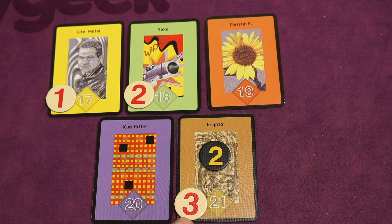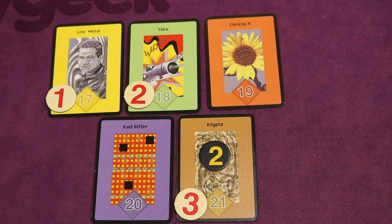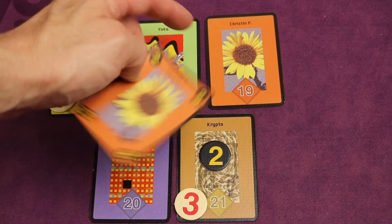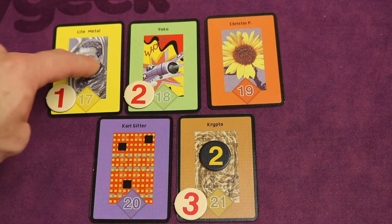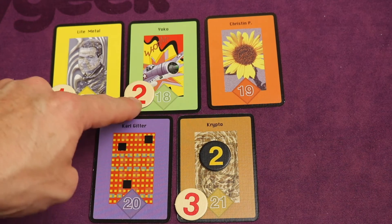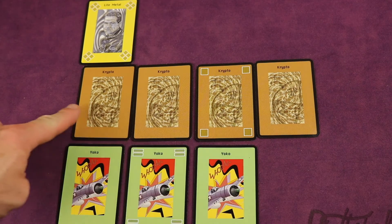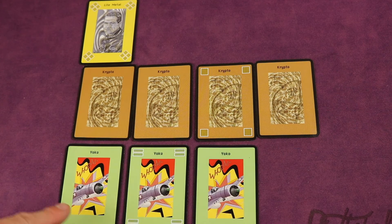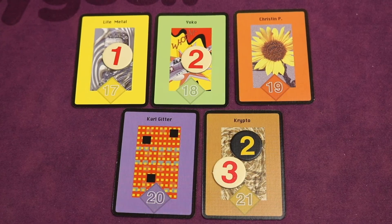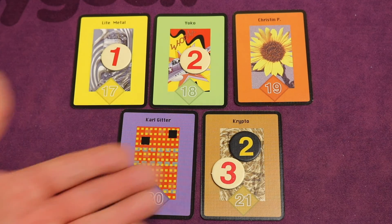Whatever artist has the most cards out between all players will get a value of three, second most two, third most one — those are the only three that will score this round. Any cards played from the other artists are worth nothing this round. Each of the cards you have from the scoring artists are worth what you see in the tokens. These are worth five, these are two, these are one. These were worth five each — so 20 points for these, six for the twos, and one point for that. Now at the end of each round these tokens stay, so each round more and more tokens are coming out and things can become more valuable. But at the end of a round, all your displayed art pieces go to the discard pile — you'll be able to draw more cards depending on which round it is. Things really ramp up over the course of the game.